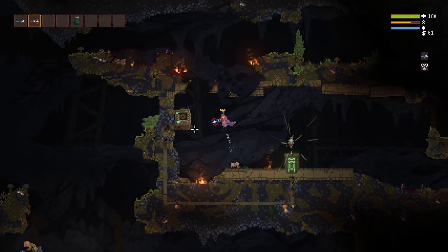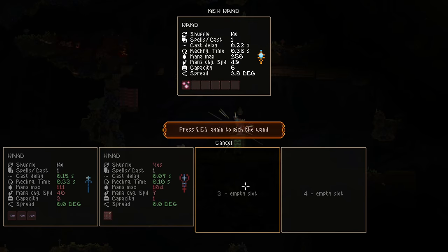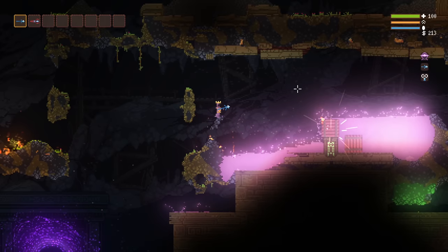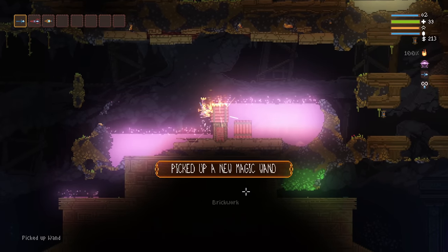And the liquid traps in the mines, like this acid trap here — free wand! I mean, that's an easy trap to avoid anyway, but whatever. And then this — any of these liquid traps you can easily just grab the wand from.